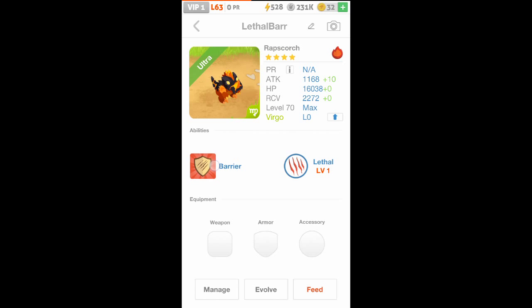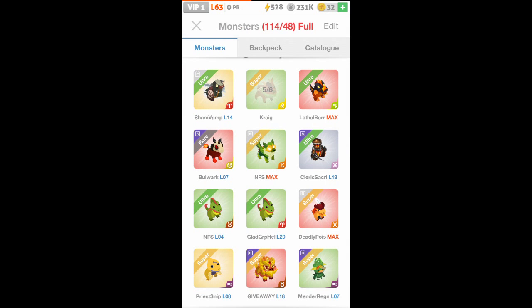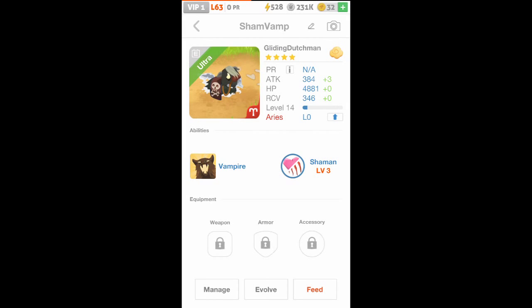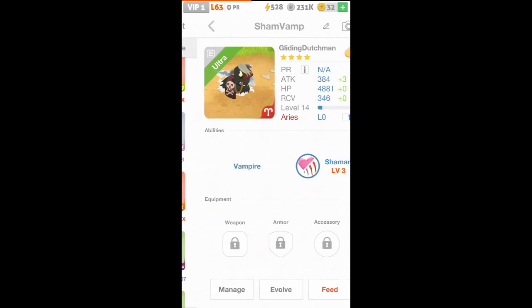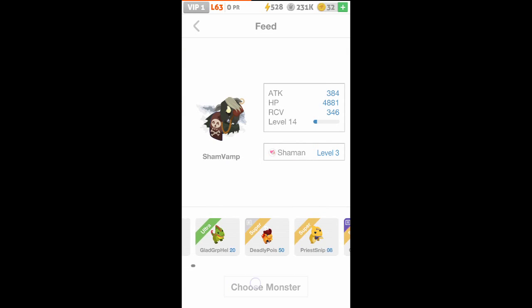Lethal Barrier — so Barrier's going to use this with that. Barrier's pretty useful. Shaman Vamp. Let's see. Shaman — sponsor gains 43% and 20% attack. Vampire's not amazing, though. 450% of the damage dealt — so that would be like... yeah, that's not much. We'll re-roll this guy, but let's see if we have any shamans to feed him first, just so maybe we'll get it a couple levels higher.